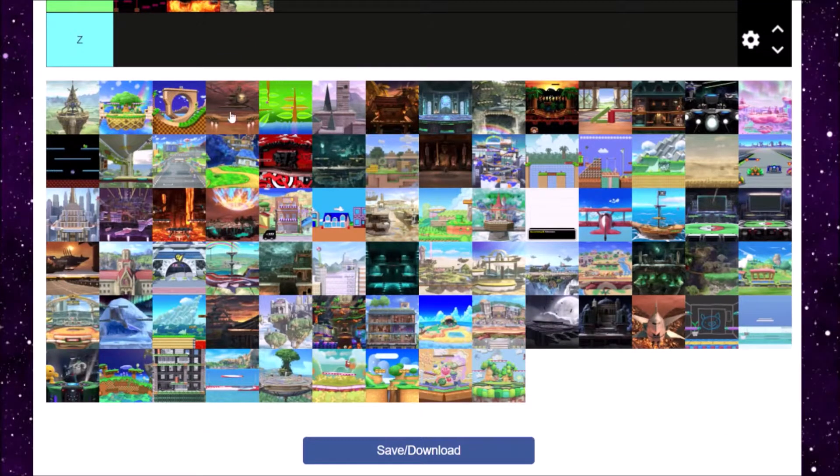Another Zelda level — we got Great Plateau Tower from Legend of Zelda Breath of the Wild. It's an alright level, kind of just there. There's not much to it besides the top platform changing to either a wall or a middle platform. That's pretty much it. I don't really have much to say about Great Plateau Tower — I think it's alright, B tier.